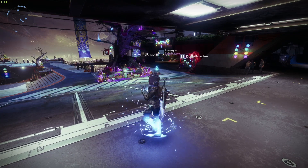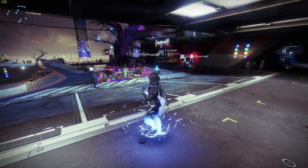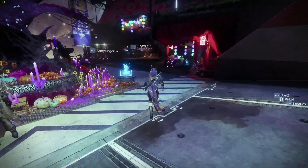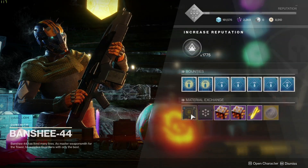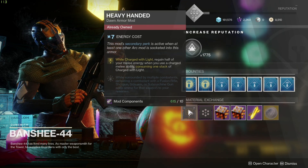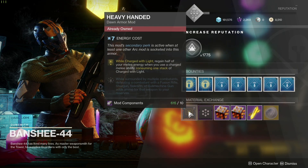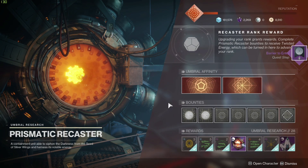Hey guys, today we're going to talk about something you should be investing in before this season ends — the Charged with Light mods. Now there are a ton of these mods, however some of the older ones are a little bit harder to get. You're probably going to have to get lucky from Banshee. Here's one right now — Heavy-Handed. He rotates these out daily, so you can check by logging in or using the Destiny app to look at vendors.